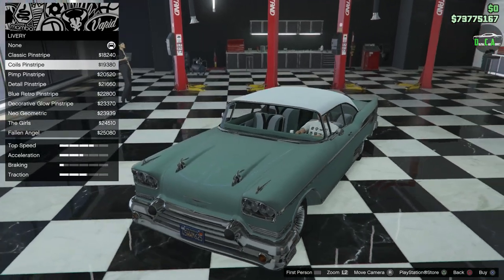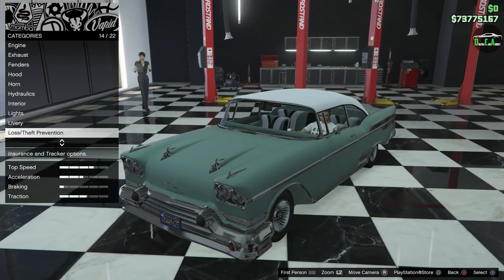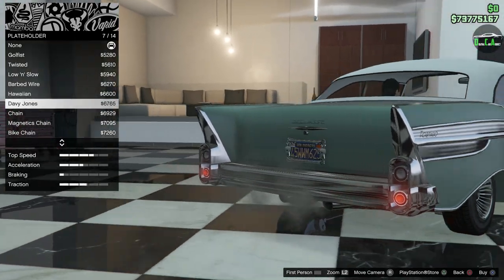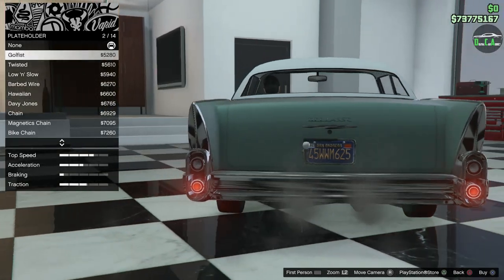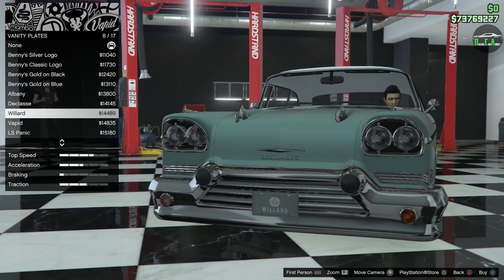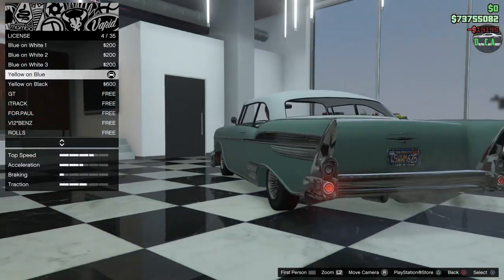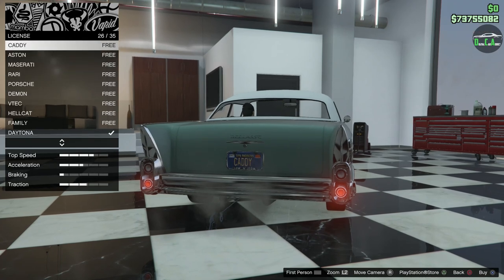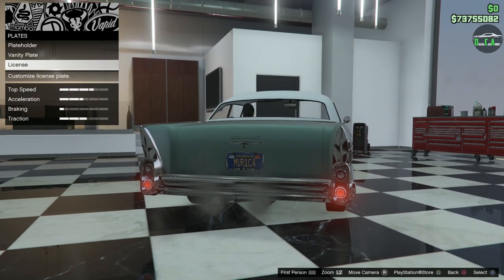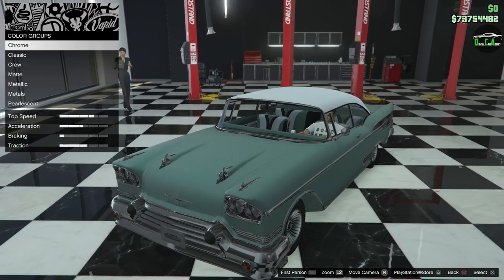All the different liveries here — different pinstripes and stuff for those of you who like that. Crazy livery options. For the license plate holder — there are front and rear options. I think we'll do 'Low and Slow' — it's like the perfect plate for this car. For the vanity plate, the front is separate. I want to do the Declasse one, and then put my Murica plate on there with the black frame.